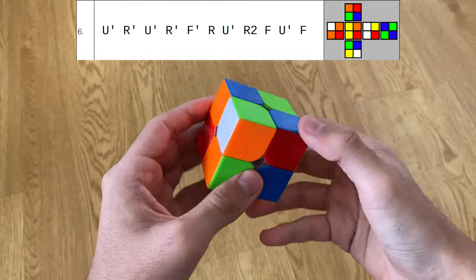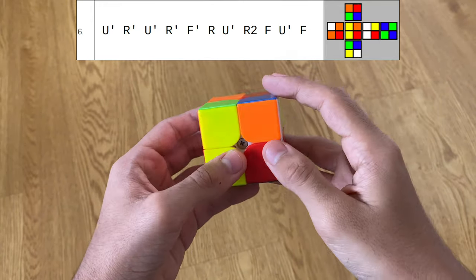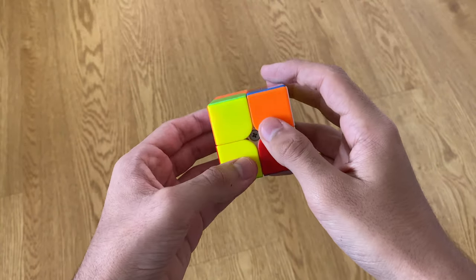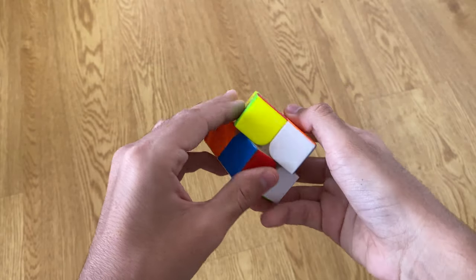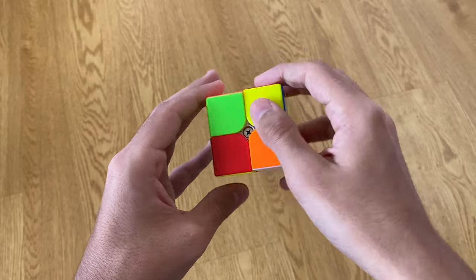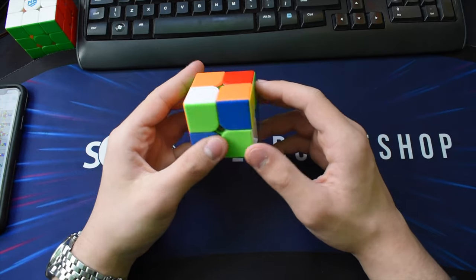Scramble six looks pretty bad but there's actually a really nice solution hidden. Hold it from this angle and then do F L U, go right into this EG1 algorithm, straight up cancel into it, and finish with U' AUF.